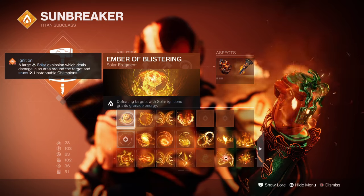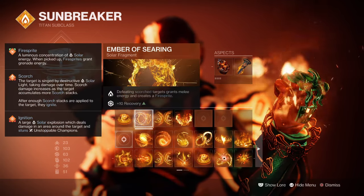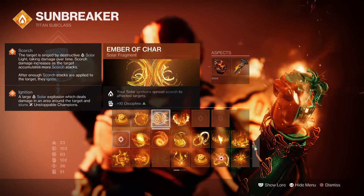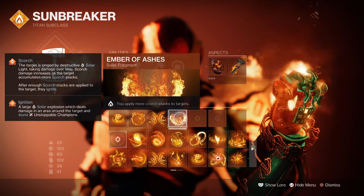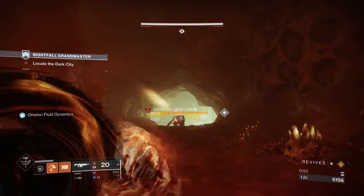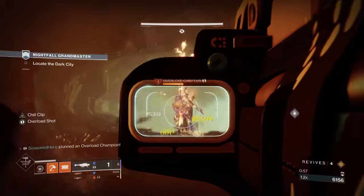You won't be using Roaring Flames solely for its x3 effect, but its damage potential when maxed out is nothing to laugh at. Looking into the fragments: Ember of Blistering — defeating targets with solar ignitions grants grenade energy; Ember of Searing — defeating scorch targets grants melee energy and creates a firesprite; Ember of Sharp — your solar ignition spreads scorch to others; and Ember of Ashes — you apply more scorch stacks to targets. As the usage of Pyrogale Gauntlets will be quite high throughout the build, it's pretty easy to build into what the build will require.